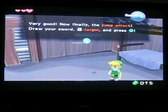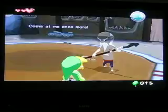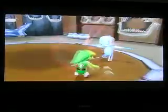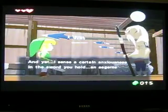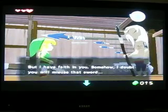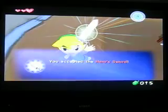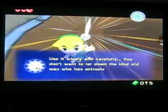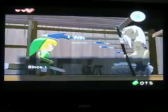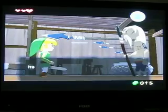Now they're going to do a jump attack — press down on L and press A. He's kind of laughing there, I don't know why. And he gives you the Hero Sword. This item is extremely helpful in the game — of course, all swords are in these Zelda games.